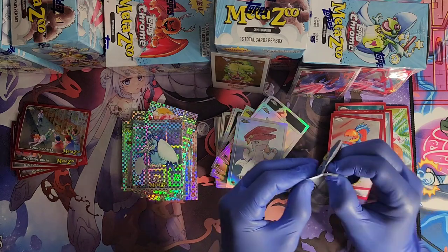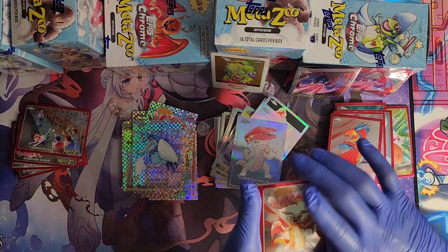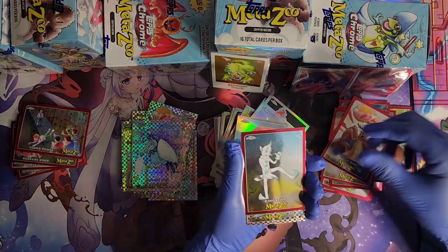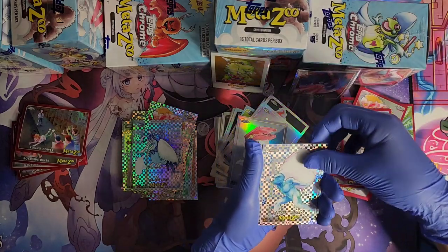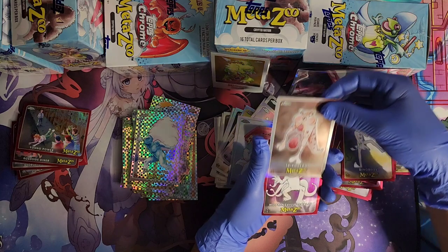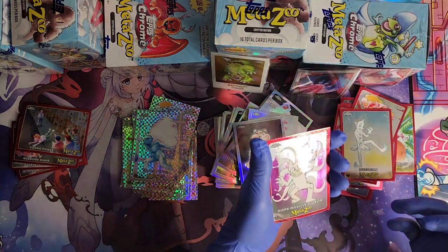Last pack — let's see if we can pull anything. Alternate art Pirate Bird, Ding Bell X-Fractor, Frozen People, Tripadero refractor, and Hopkinsville Goblin regular.